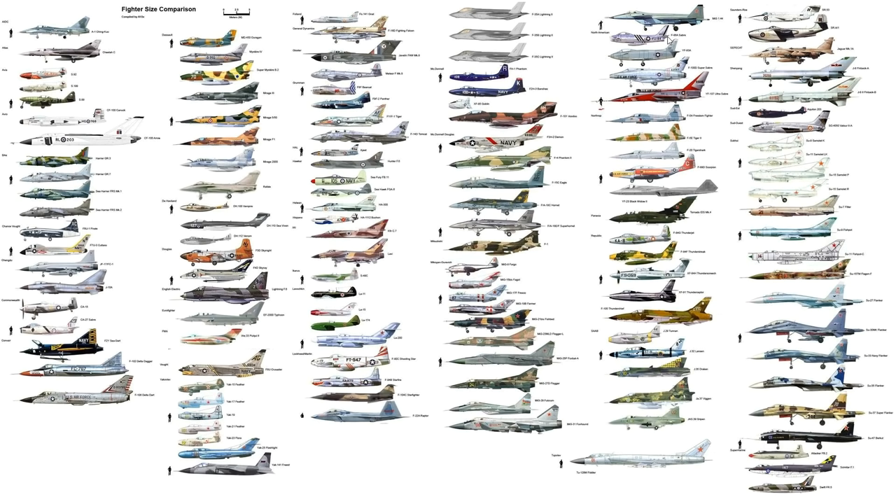Later versions of the F-86 were dropping bombs, firing rockets, and had early Sidewinders. I believe from the beginning they were also dropping bombs — it had better range than other US fighters and needed to provide support for ground troops in the mountains. It made its mark in the Korean War. This was back in the days when a fighter would only last two or three years before being superseded, because technology was moving so quickly.